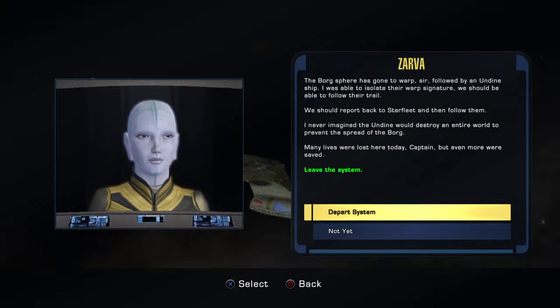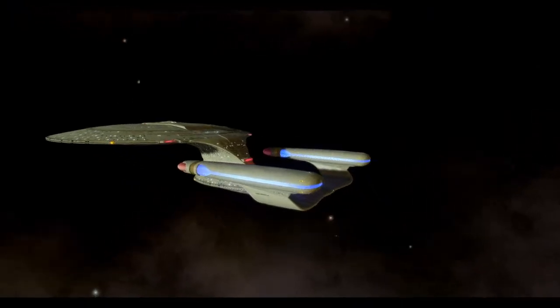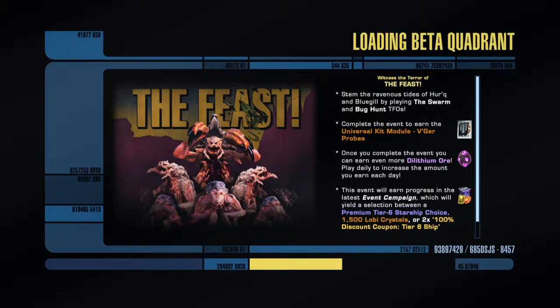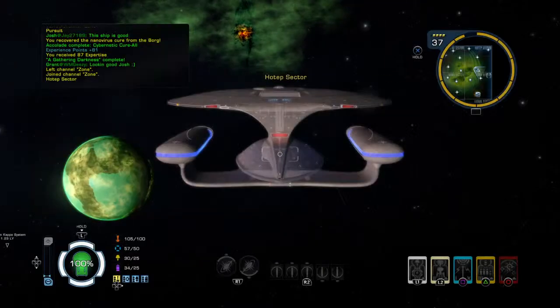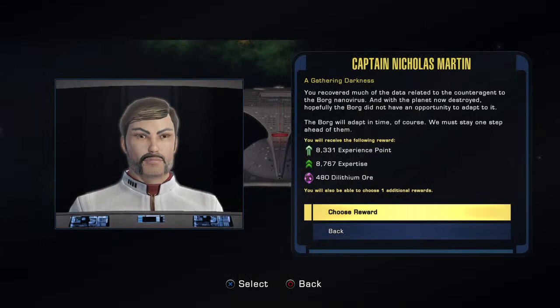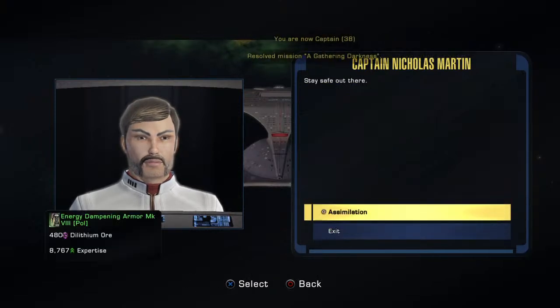That's one way to cure a nano virus. The Borg sphere has gone to warp followed by an Undine ship. I was able to isolate their warp signature — we should be able to follow their trail. We should report back to Starfleet and then follow them. I never imagined the Undine would destroy the entire world to prevent the spread of the Borg. Many lives were lost here today, Captain — but even more were saved. You've recovered much of the data related to counter-agents for the Borg nano virus, and with the planet now destroyed, hopefully the Borg didn't have an opportunity to adapt it. The Borg will adapt in time, of course — we must stay one step ahead of them. Congratulations, Captain.